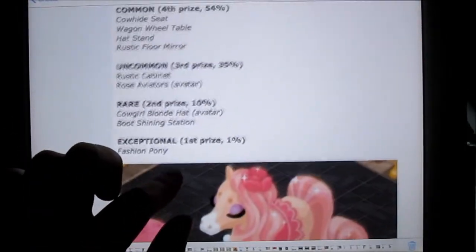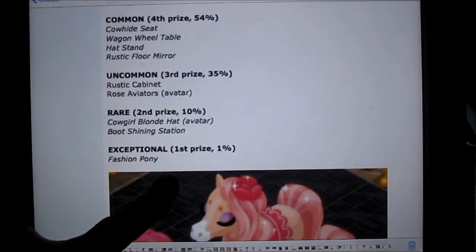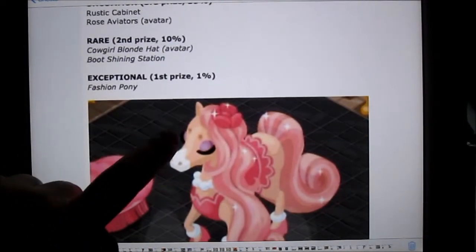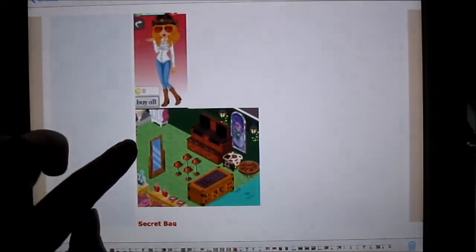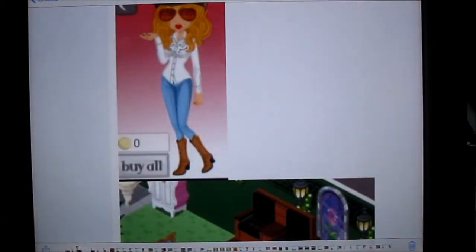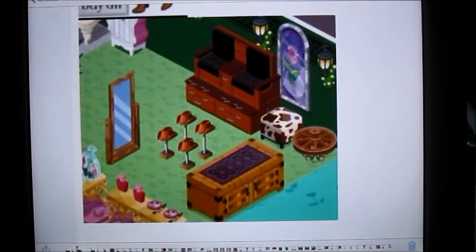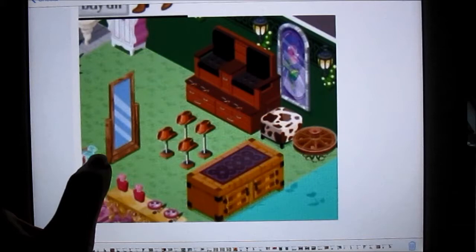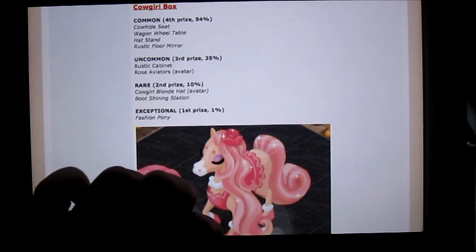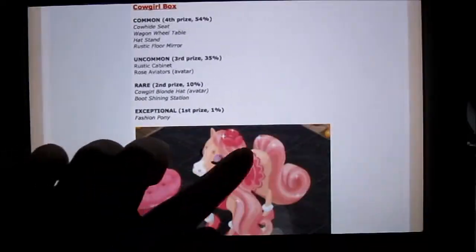And for the cowgirl box, you could get the cowhide seat, wagon wheel table, rose aviators — which is part of an avatar item — and this is the most rare item, which is the fashion pony. Here are the aviators that they were talking about. And also the curly hair — I believe that is from the groovy chest. Here are all the items you can get from the cowgirl chest, not all of them but some of them. These are the hats — I think that's the boot shining station, which you get a 10% chance of getting.